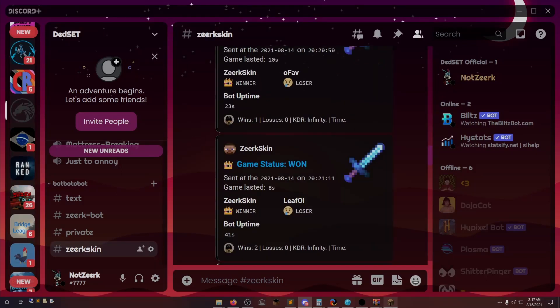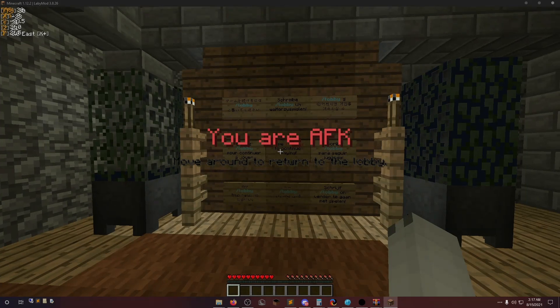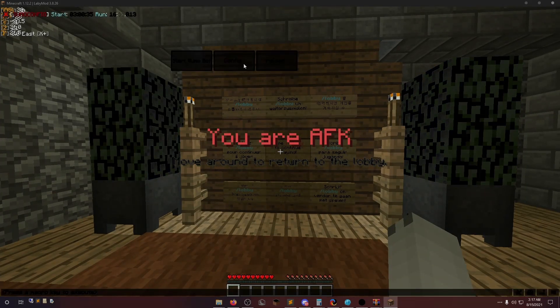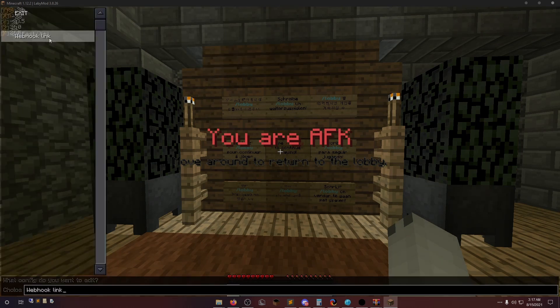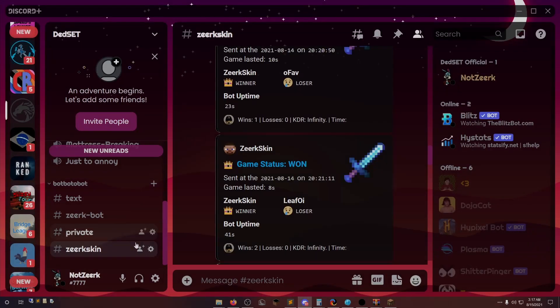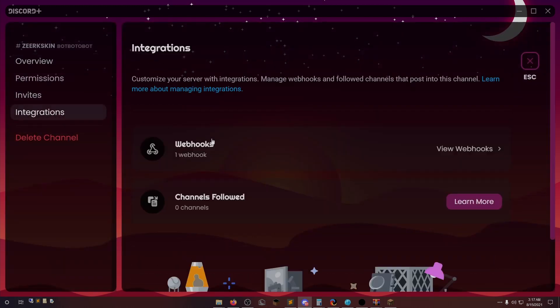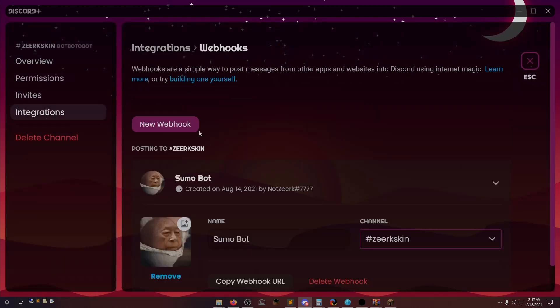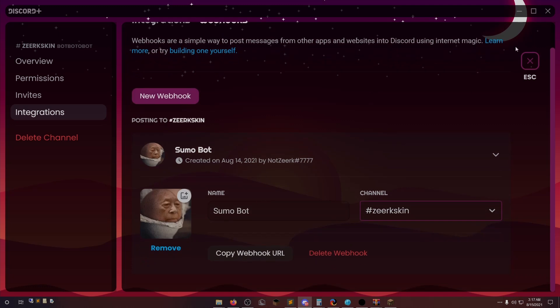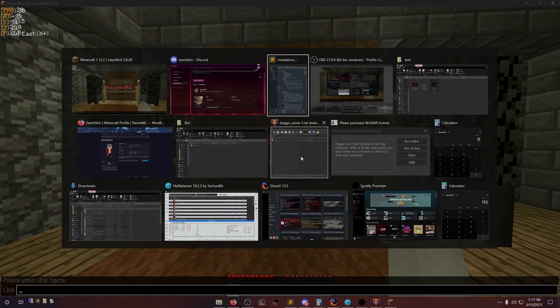It looks pretty nice — I really like the look of it. How you do it is: once you're in game, to open the main menu for the bot you press the grave key, which is right underneath Escape — usually to the left of one on your keyboard or above Tab. Go into your config, open the webhook link, hit enter, and then in whatever Discord channel you want go into Integrations, then Webhook.